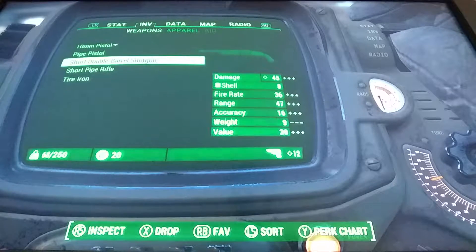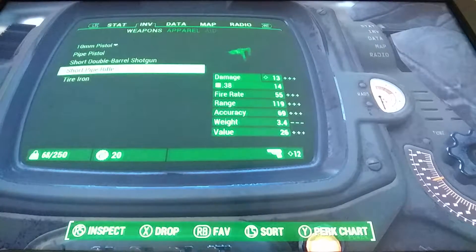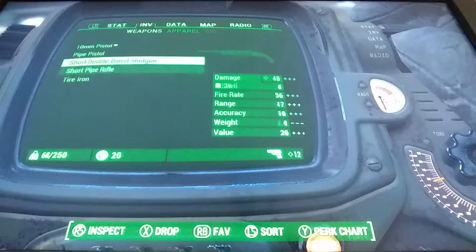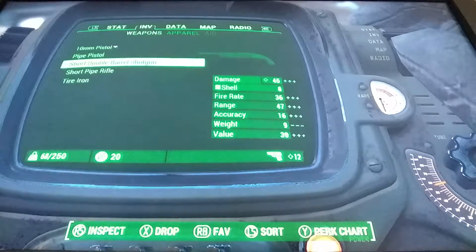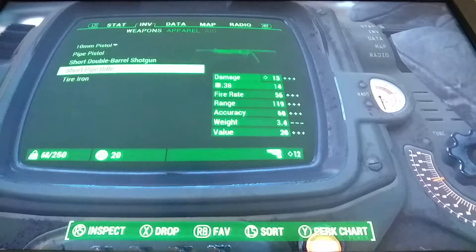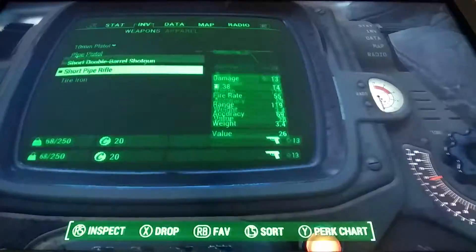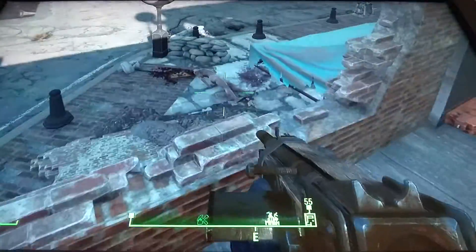I got another gun, I think - oh, I got two! A short pipe rifle, a tire iron. I got a pipe pistol. Wait, I had three things before, right? That means I have a short pipe rifle. Twelve and two.